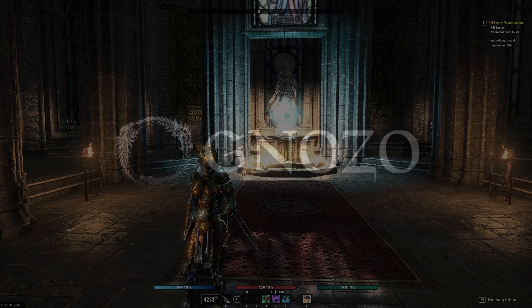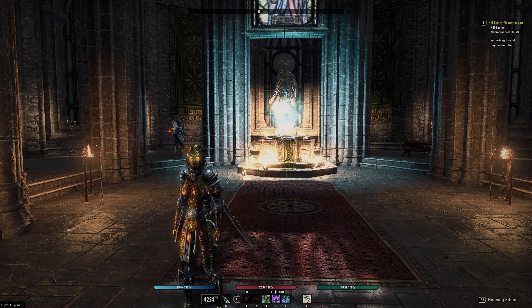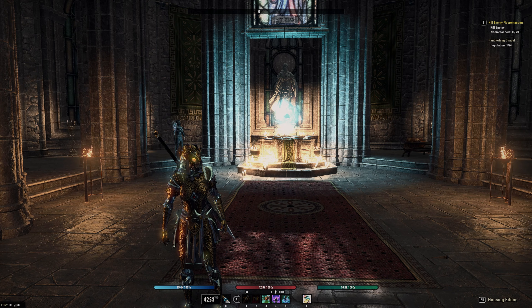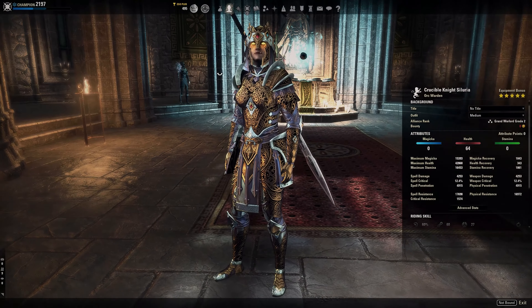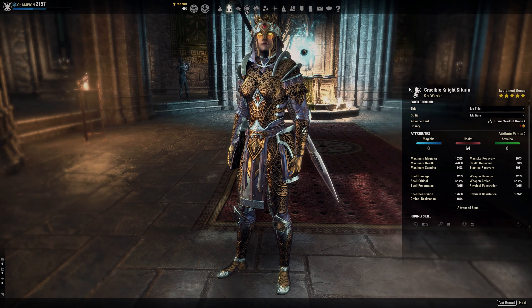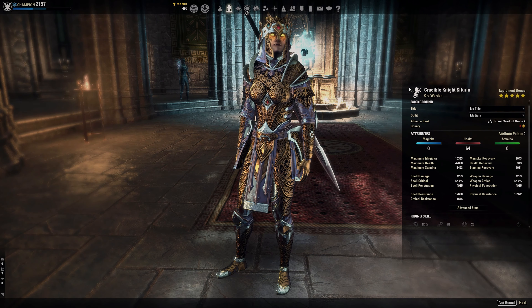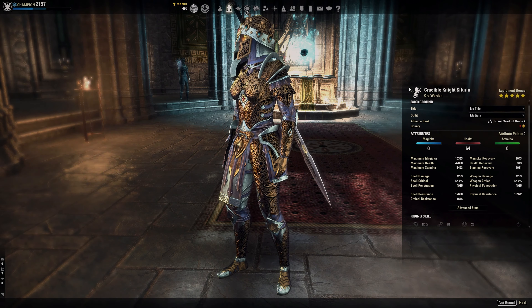Hello and welcome to my Stamina Warden PvP build video. Some things have changed this patch and we're going to use some of these changes in our build. I just wanted to give you an update on what I changed for Warden and what I prefer at the moment. I'm still Orc — for me Orc is still the best race for Warden. You get the damage, you get the speed, you get some healing. Other races are still fine: Imperial, Nord, Khajiit — basically every race works, some just work a little bit better than others.